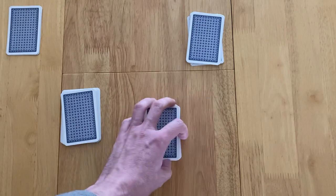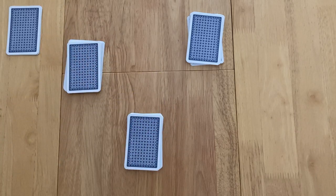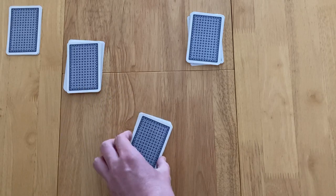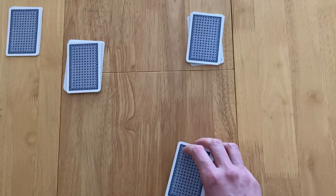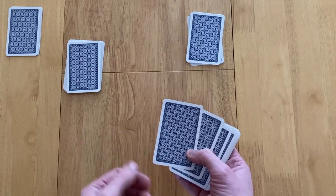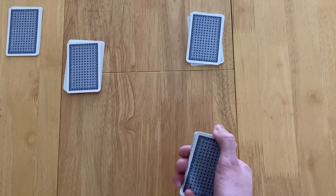The first player is chosen at random. They're trying to win 8 tricks. It's essentially a bidding game with a nice catch-up mechanism. Those last 4 undealt cards are placed to the side — they're called the Kitty. The dealer names a suit as Trumps; it can be clubs, spades, hearts, or diamonds. You cannot say no Trump — that's not allowed.